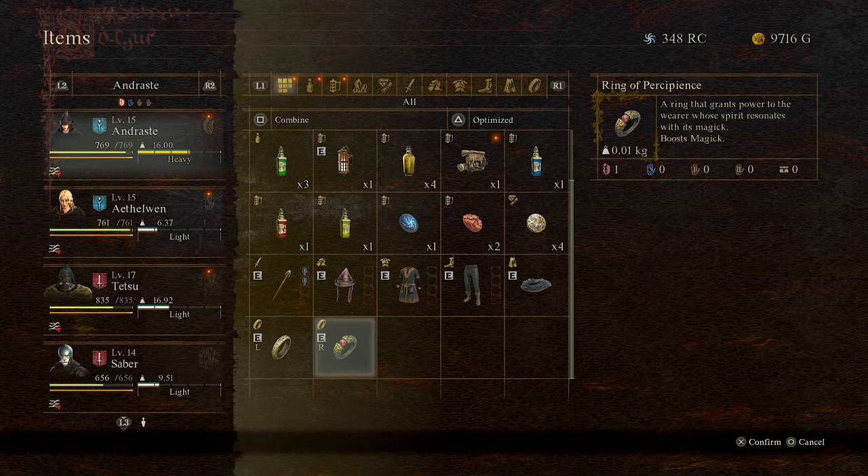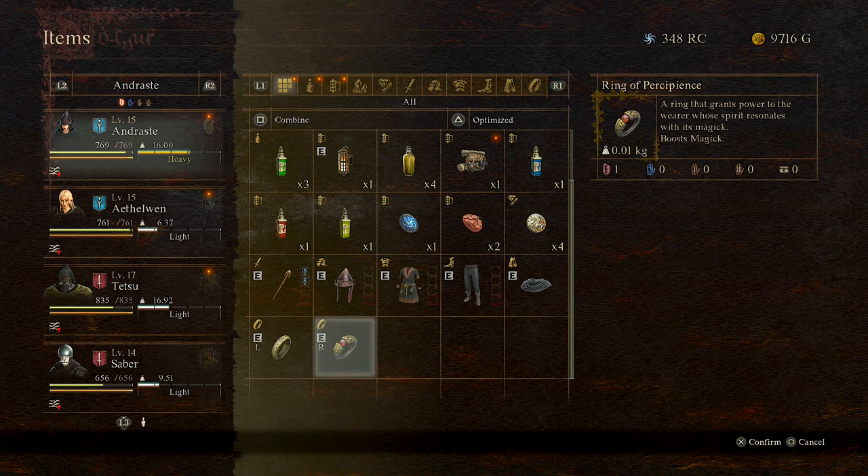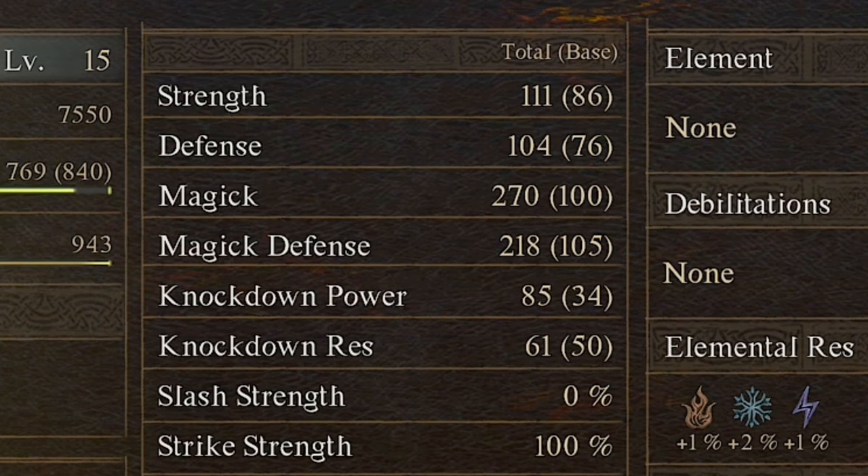Let's power up your magic with early access to a magic-boosting ring. This ring gives you an additional 30 to your magic stat. If I unequip this right now, I can show you that my magic is currently at 240, and then when it's equipped, it goes up to 270.